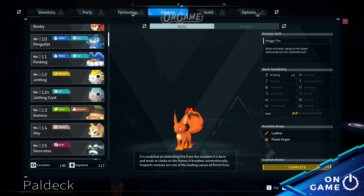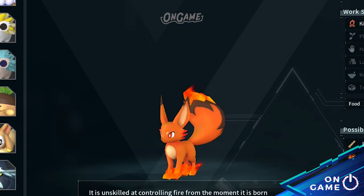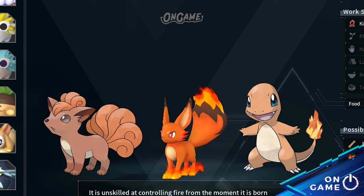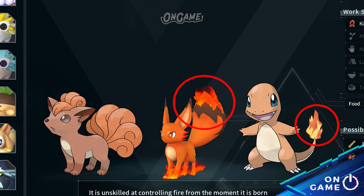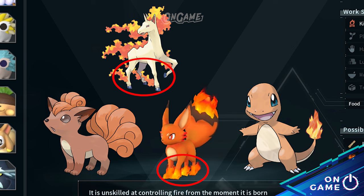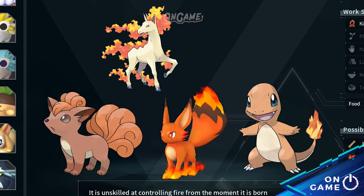And we move to Pal deck number 5, Foxparks. The design of Foxparks looks like Vulpix as they are both a fox, and like Charmander because of the fire on the tip of the tails, while those fire-covered feet look like Rapidash. Don't they look similar? Comment down below.